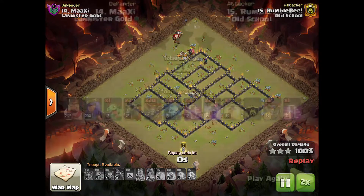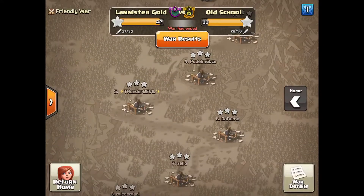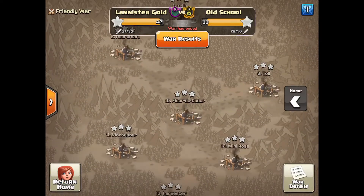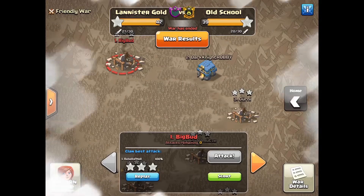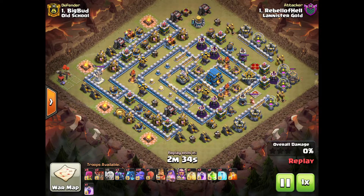Now we're on the second side. This division did some great attacks — we're going to showcase a great 12v12 and two amazing 10v10s. First of all, we've got Rebel of Hell going up against Big Bud. You can see the queen coming in on the far side at three o'clock.